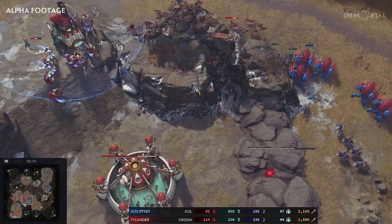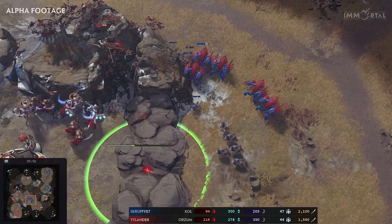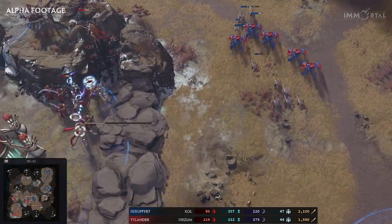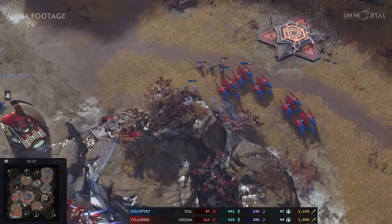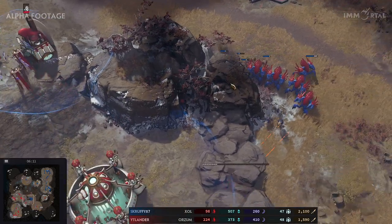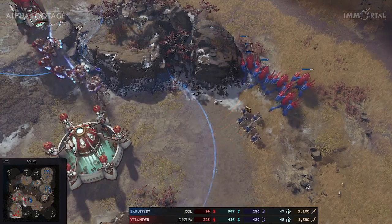Itlander and Scruffy going for the back rocks. The sentinel sees everything — sentinel is great as an anti-air unit, very useful against the quick air harassers that can jump from position to position without dealing too much damage. Scruffy jukes Itlander, breaks the rocks, and gets into position.